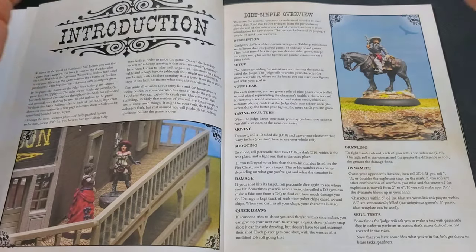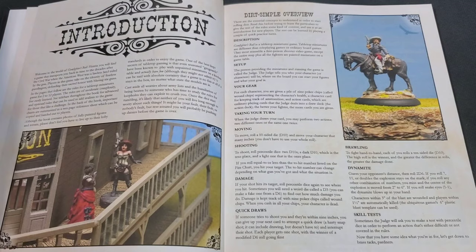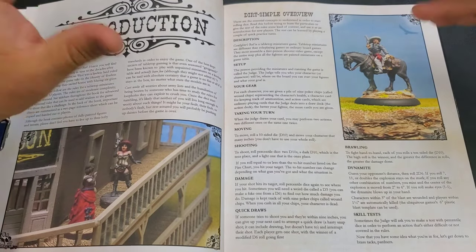Quick draws are kind of like an interrupt, and you've got to be careful when you do them because you're giving up your next action. For brawling — fighting hand to hand — each player rolls a D10. The high roll wins, and the greater the difference in rolls, the greater the damage done. Pretty simple and straightforward.